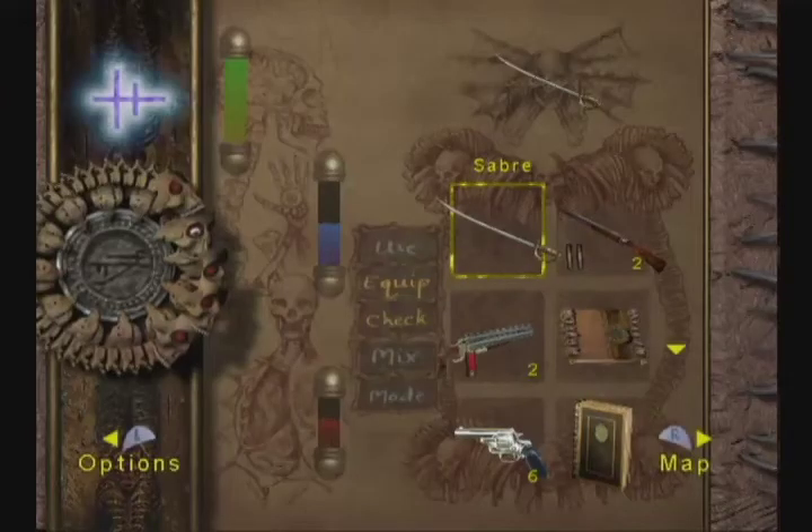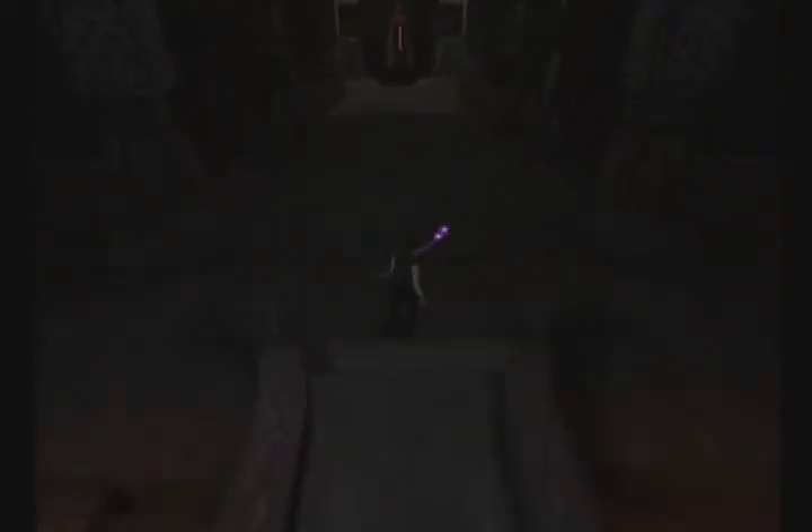There's some trappers in the area — you can kind of hear the chittering — so we're going to take out our pistol and deal with that. Actually in this case, we're going to use it to get some health up on the magic.